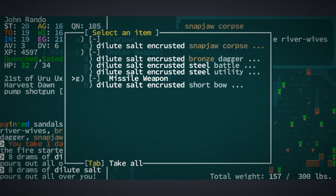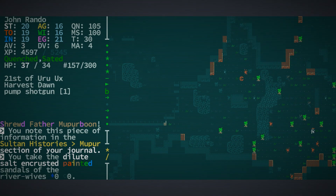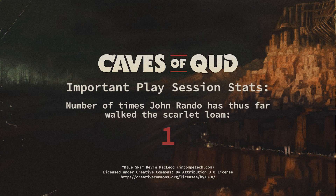We've discovered another location — we're going to visit there and recover a thing. Let's celebrate by picking that up. We don't need any of those salt and crusted sealed items. Let's rest until healed. We're not hungry, we're not thirsty, but we are out of time for this part of the let's play. Thumbs up if you enjoyed it, subscribe to the channel, let your friends know if you think they might enjoy it, and come back again soon for more of the many lives of John Rando.